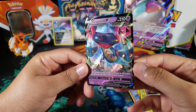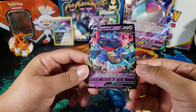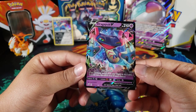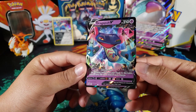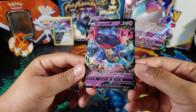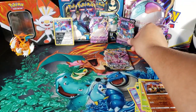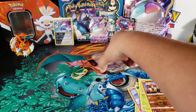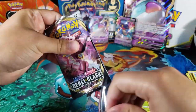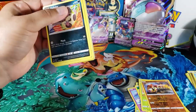Dragapult V looks really nice. If this Pokemon moved from your bench to the active — yeah this could be a really good card. 140 damage for two energy, that looks really good. I wonder how much this is worth. We did pull the V card, that's awesome! I didn't think we were gonna pull anything this pack opening, but we did.